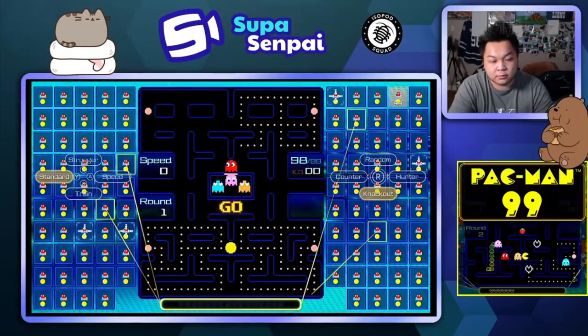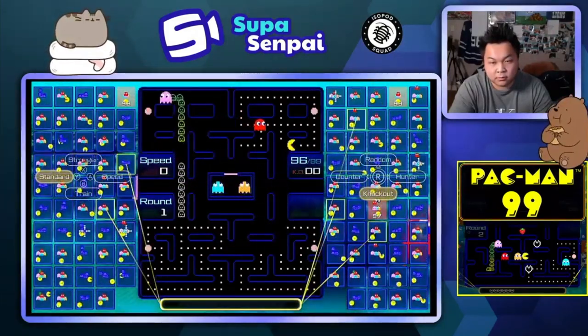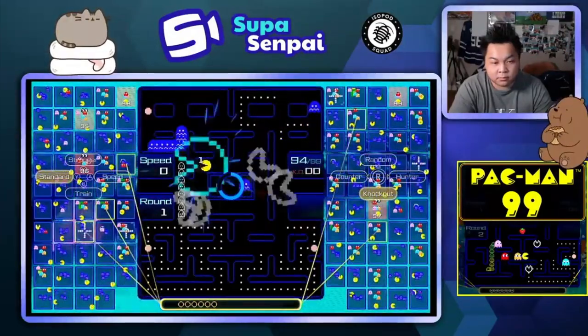Number one: know the basics of Pac-Man. You eat small dots, then you eat bigger dots and you become immune to ghosts. If the ghost touches you, you die. If you eat the big dots, you're immune and you can eat ghosts. That's the basics of Pac-Man.